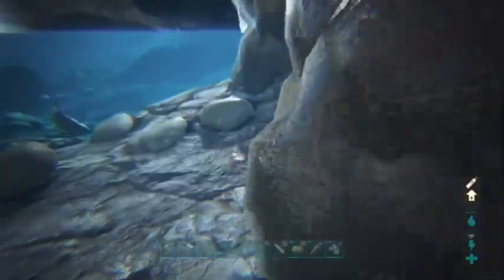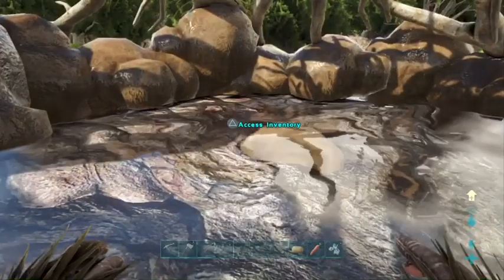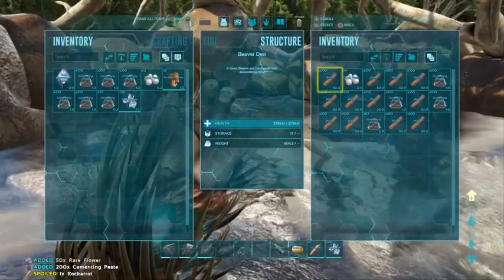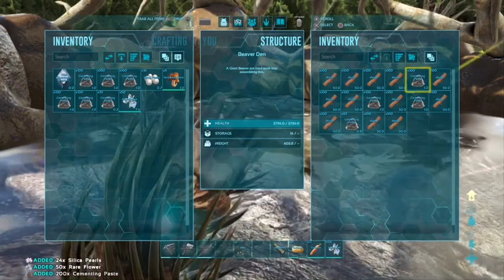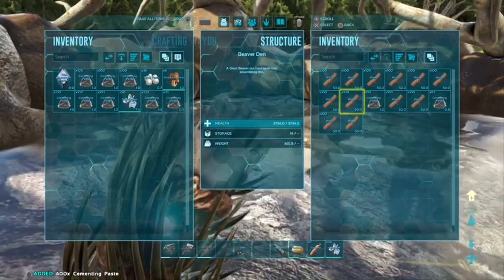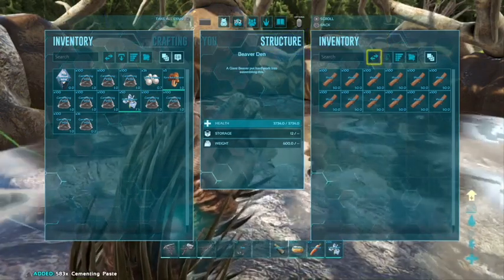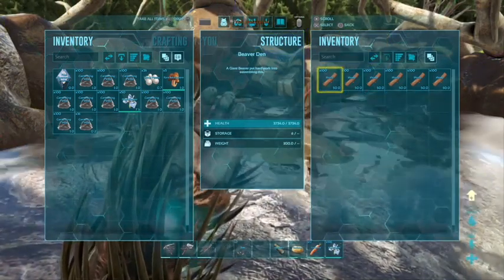There should be a way into this dam - oh, there is a way into the dam. So you can actually go in the dam. Sometimes there's beavers in here but there's not right now. Just access it normally and look at all of that - 50 rare flowers, even. That's going to be helpful for the bees. And there's a lot of cement and paste in there. If you want the wood take the wood, but if you don't need the wood just drop it so a new one can spawn.